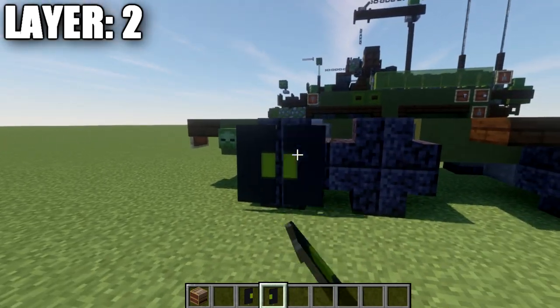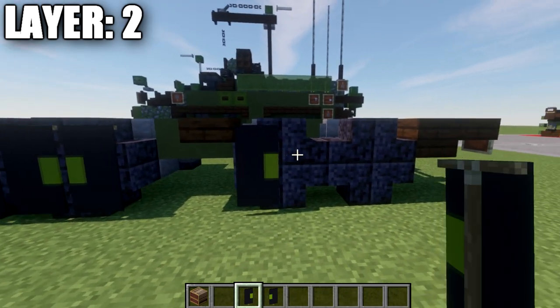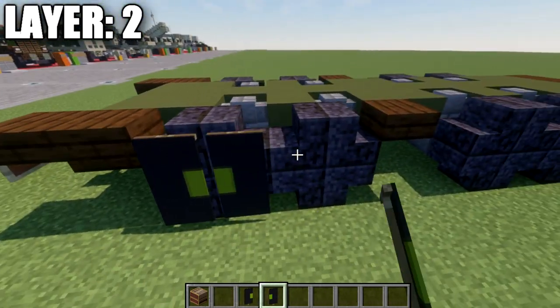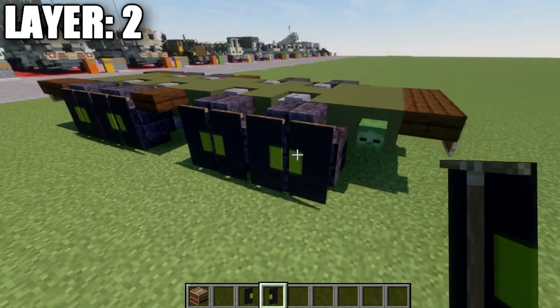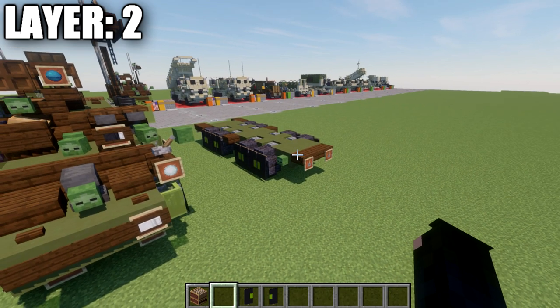Place these banners down on the polished blackstone stairs with the green sides facing each other — this creates a nice wheel design for the vehicle. That finishes the banners and concludes Layer 2. Let's move into Layer 3.